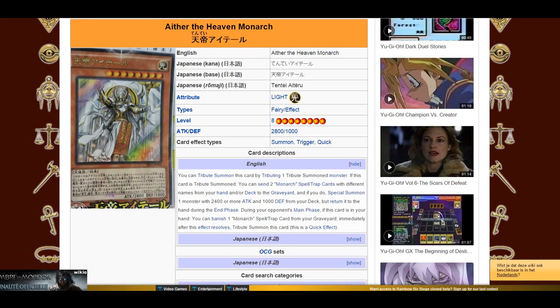So the first new Mega Monarch is called Aether, the Heaven Monarch. It has two very big effects. Just like every other Mega Monarch, it also has 2,800 attack and 1,000 defense, and it's of course also a level 8. The first effect is somewhat a Surge effect, which is something Monarchs in general already lacked — Surge a Monarch from your deck. When your Aether is Tribute Summoned, you can send two different Monarch spell and traps from your deck to the graveyard to Special Summon a monster with 2,400 attack or more from your deck to the field — so basically any Mega Monarch or regular Monarch. That's very good. And during the same end phase, that monster is bounced back to your hand, which is just ridiculously good.